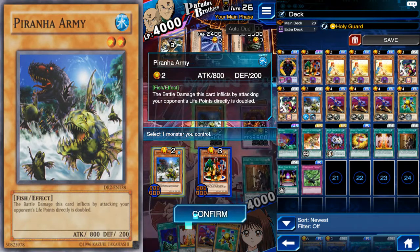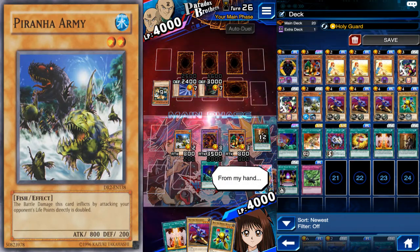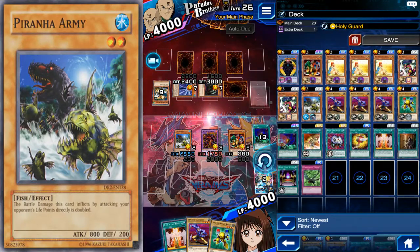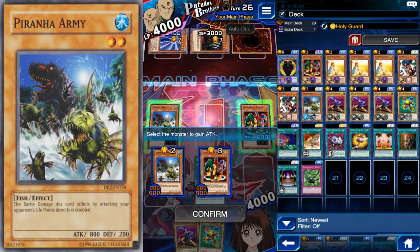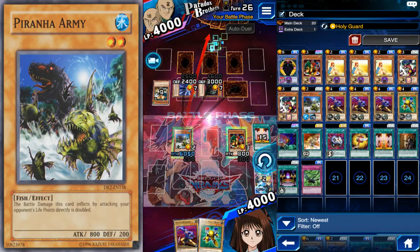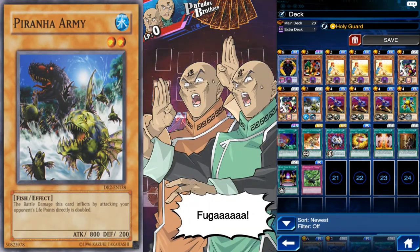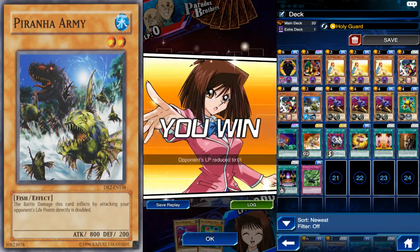Now we're going to take Secret Pass to the Treasures and stick that on our fishie - now we can attack directly. Next we're going to use Ruyoku, however you pronounce it. We're going to have this attack and get some more fishies, then Gift of the Martyr - send this to the graveyard, give this some attack, and we're going to battle. Super important that you don't accidentally attack with the wrong thing. He has nothing to defend against it, so it's really easy to just knock him out - super duper easy farm.